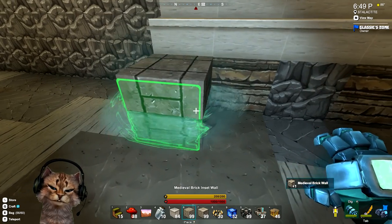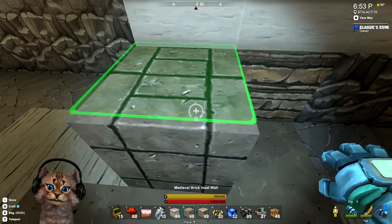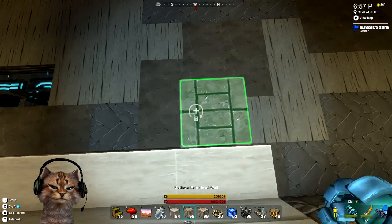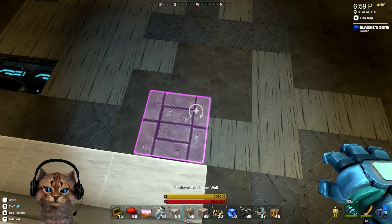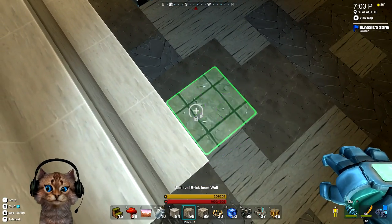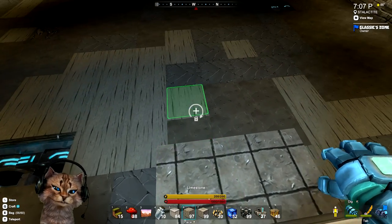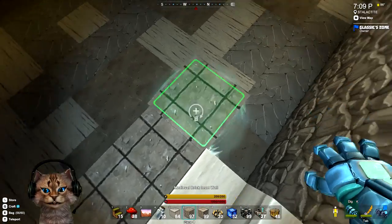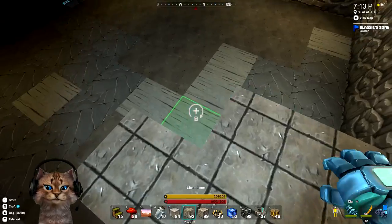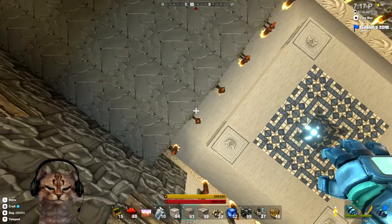Oh, and we could also rotate it to be kind of like that. That might actually work pretty good — I kind of like that for the floor better. The pattern works really great, so let's go ahead and do that. We're going to drop these in and it should give me enough ceiling height too — let me just test that.